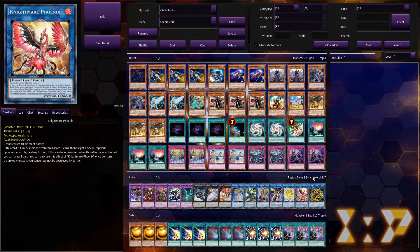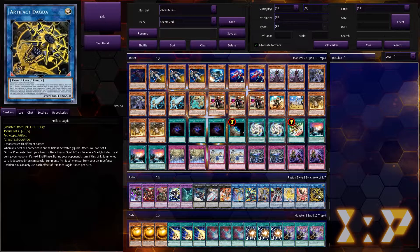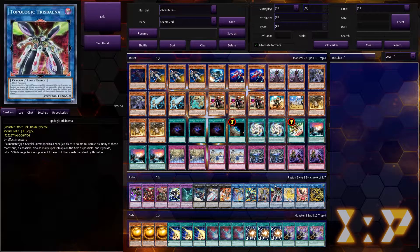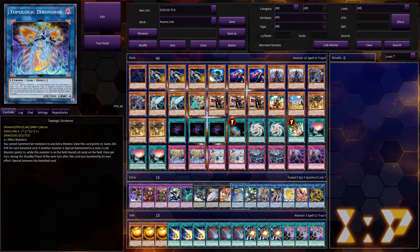Moving into the extra deck, we start with one Dagdar. Dagdar is a really nice link monster — when any card or effect activates, you can set an artifact from the deck and then destroy it in the end phase. But usually you're going to pop it yourself with something like Ignition or Slip Rider, and if it's destroyed it special summons artifacts from your graveyard in defense position, which is lovely. This is often what you're trying to make on your first turn. Then we have the Topologic nightmare cards — Topologic Trisbaena and Topologic Zeroboros, which are very easy to make and proc in this deck. Trisbaena is great for matchups like Altergeist, and Zeroboros is used to nuke the opponent's board, lock them out of link summoning, and it gets a high attack boost from your many banished cards.